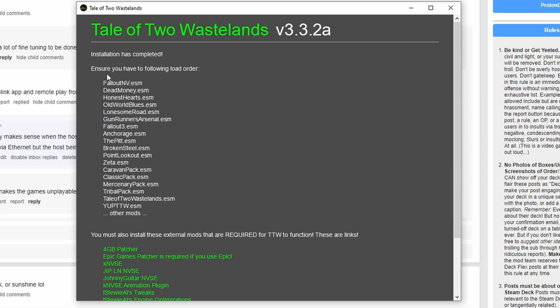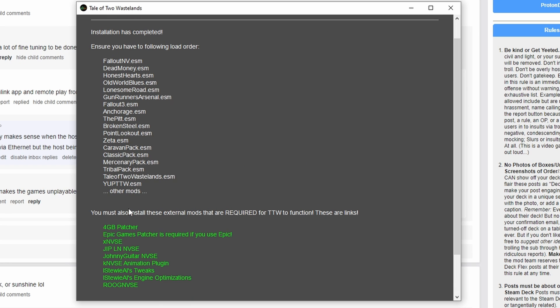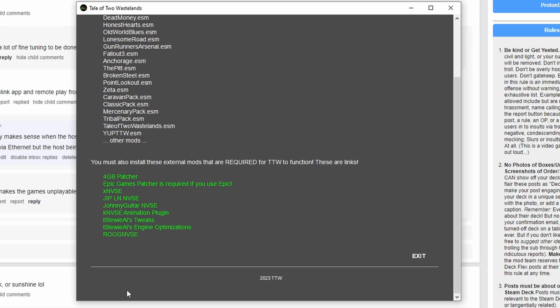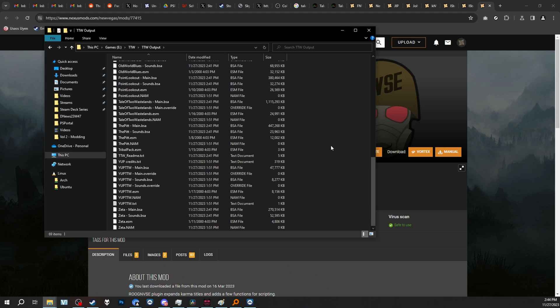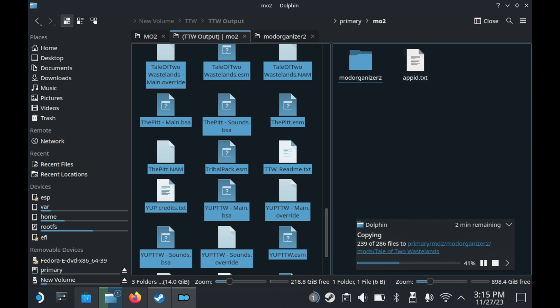Now go back to your Windows PC and hopefully the TTW installation is complete. You'll also notice there are a bunch of required mods to download — these are links, so you can click on them. All of them are non-negotiable except for the Epic Games patcher, which we won't be downloading. You should see a massive folder with a bunch of files. Transfer these over to your Steam Deck. Inside your Mod Organizer 2 folder, go into Mods, create a new folder called Tale of Two Wastelands, and copy all of those files into that folder.